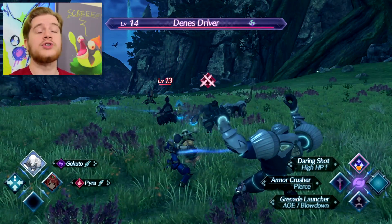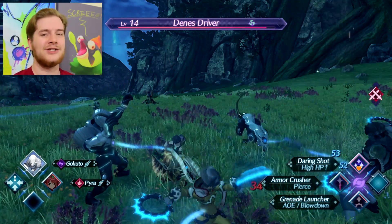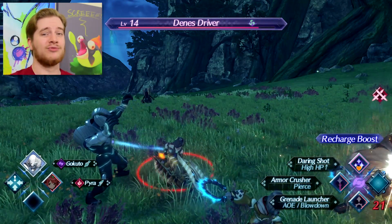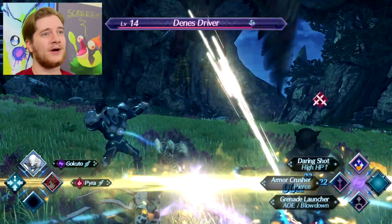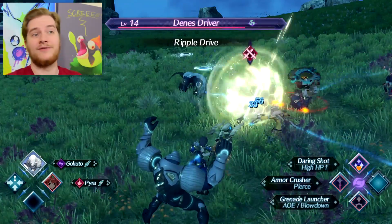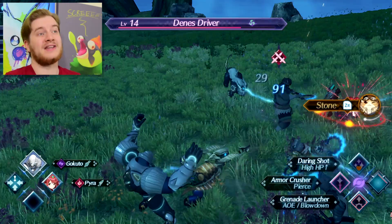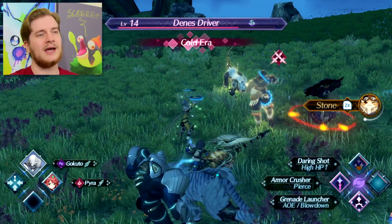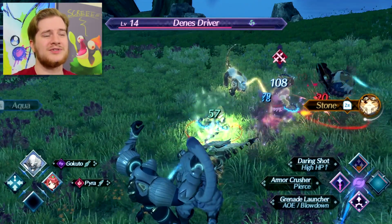You've got the auto attack, but what's far more interesting than just leaving the controller alone and hoping you win is using the ARTS, which are controlled with the X, Y, and B buttons, and are shown in the bottom right-hand corner of the screen. For example, if I press X, I use Daring Shot, and that has special effects. The ARTS are kind of like your special moves — the auto attack is your basic attack, and the ARTS are your special moves.